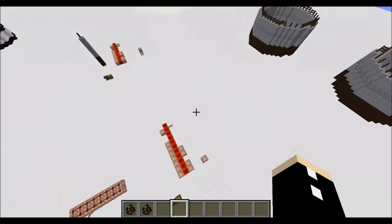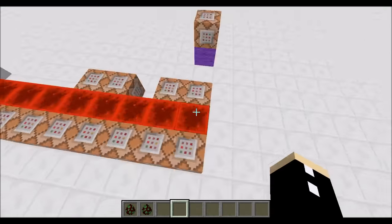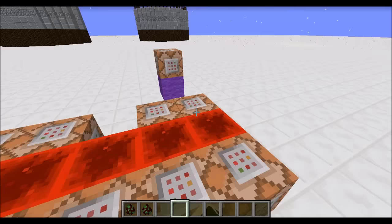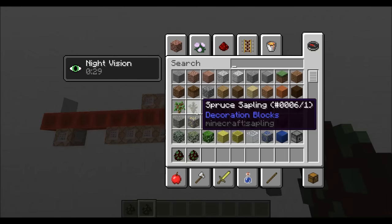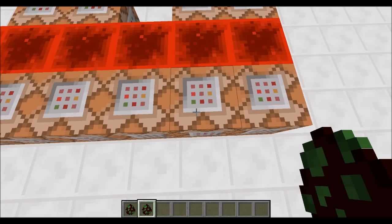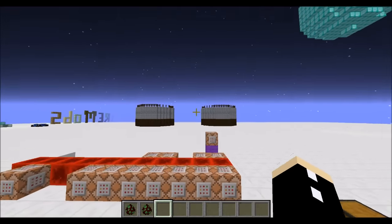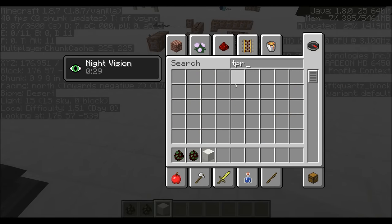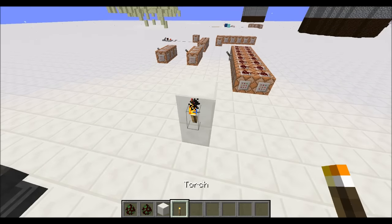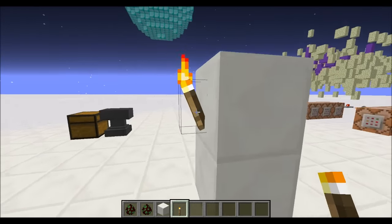So I will start off with the sphere, because that's the most simple. It detects for a witch called 'create hollow sphere,' and it will fill a large area with torch 3. The reason why torch 3 is used is because torch 3 is like mounted to a wall — it has less chance to mount against a wall.